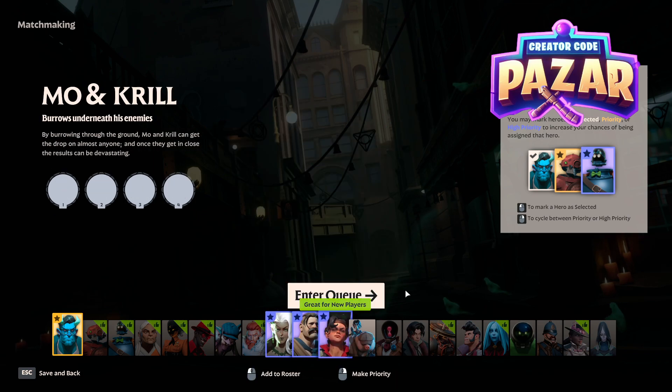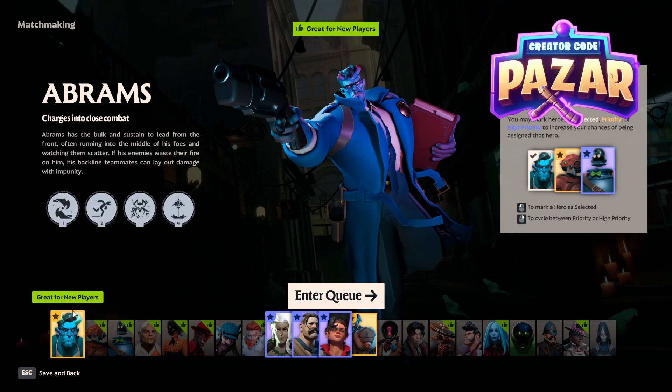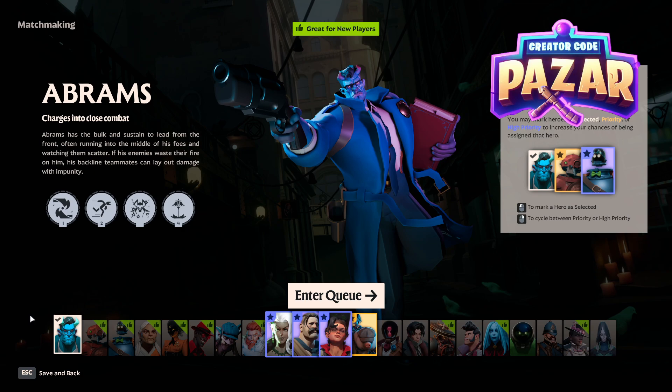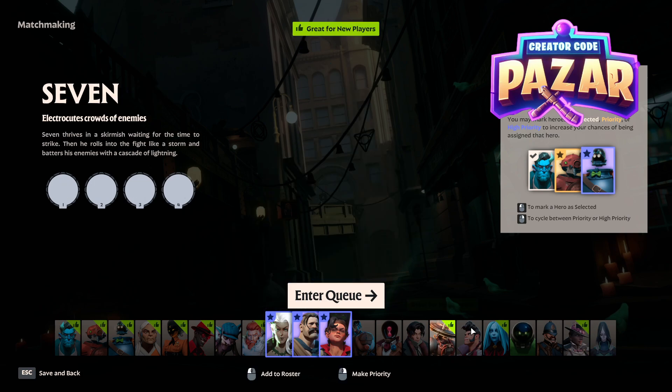You can actually set as many characters as you want as high priority, and as many as you want as secondary priority, just by right-clicking once. To change it off of high priority, just double right-click again and they'll become just selected. Then you can left-click to unselect them.